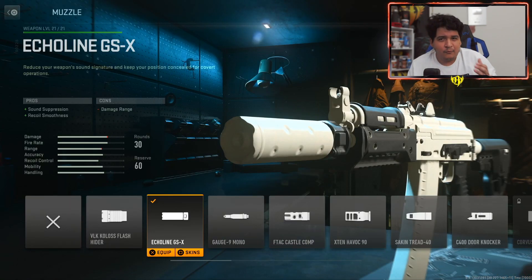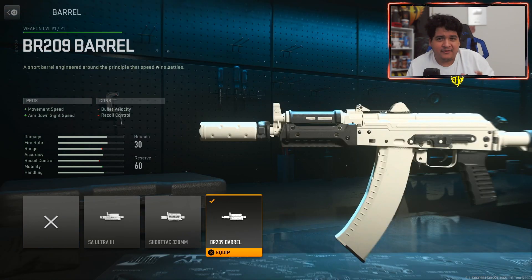For the muzzle we got the Echoline GSX suppressor to keep us off the minimap with that sound suppression and more accuracy and recoil smoothness. Our barrel is going to be the BR209 barrel for that movement speed and ADS speed, making this gun feel more like an SMG and further allowing us to outplay our opponents.